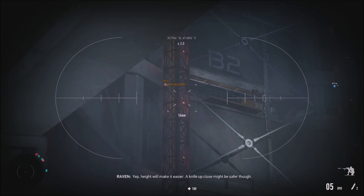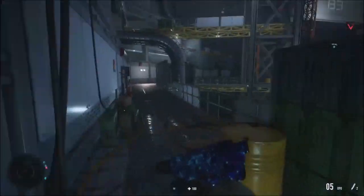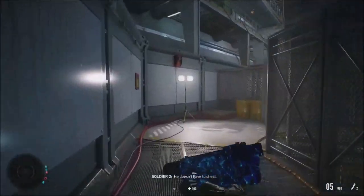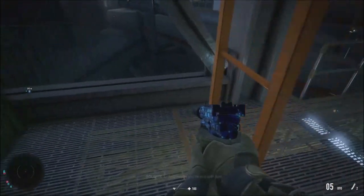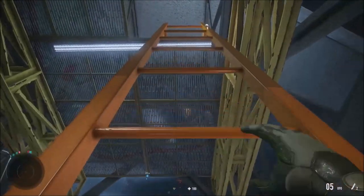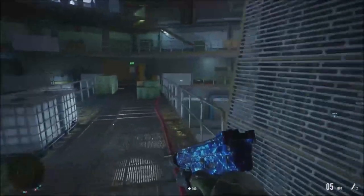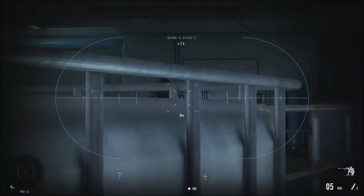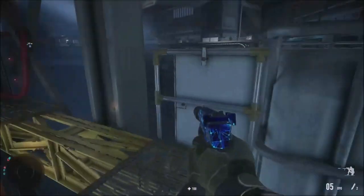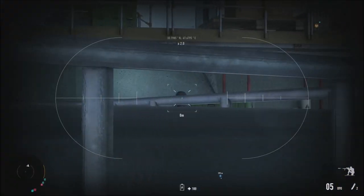The game suggests a knife up close might be safer, but I want to improve elevation first. Going hand-to-hand with this guy — there's no way I can reliably snipe him from here. I want to be stealthy — that's what this game is all about. These guys are literally everywhere and somehow they're not seeing me right now.